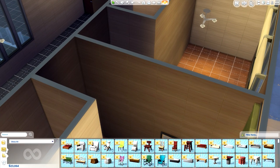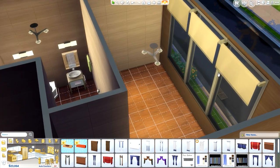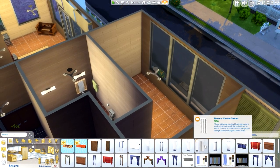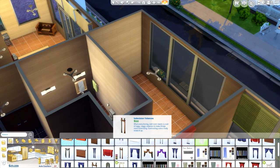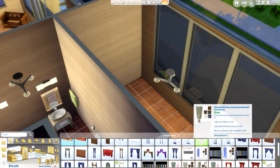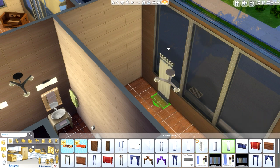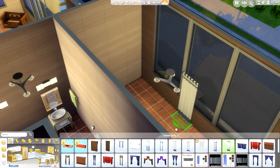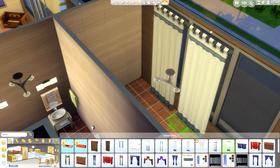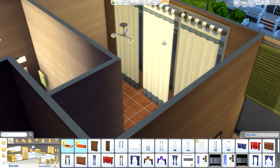I'm going to put some blinds in. If you guys have any ideas of things that would be significant to Nyla — like memorabilia that reminds us of her — let me know. I'm trying to make these blinds cover the windows because obviously I don't want anybody knowing that I'm being a freaking weirdo or a creep, even though it's kind of obvious.